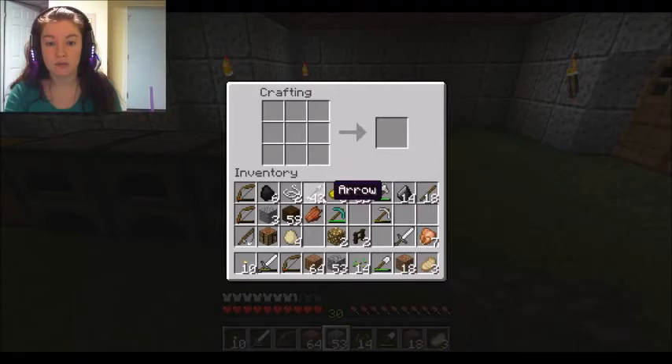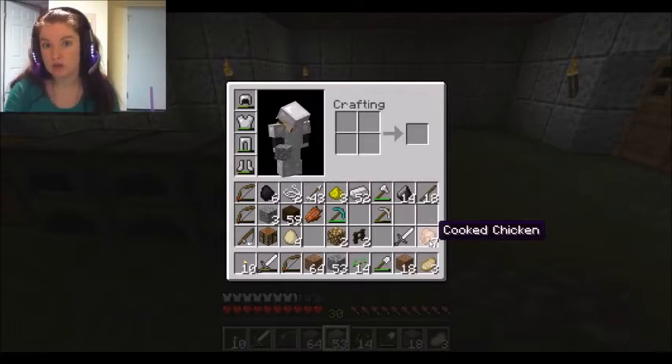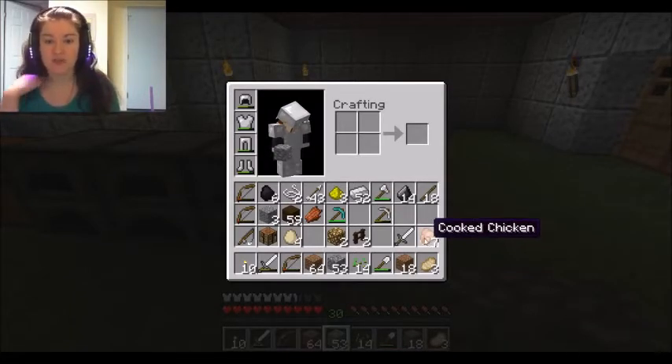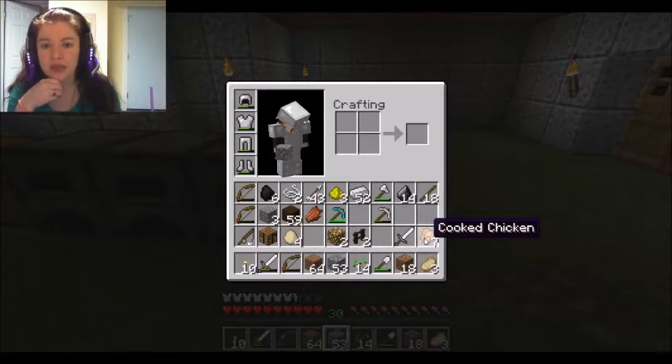That's how I made all of these. They'll also drop raw chicken, which you can cook to make cooked chicken. That's pretty much all that they offer, but it's a good idea to have a stockpile of arrows, especially if you're using bow and arrow pretty frequently. I'll explain the other animals once we actually go and do them.